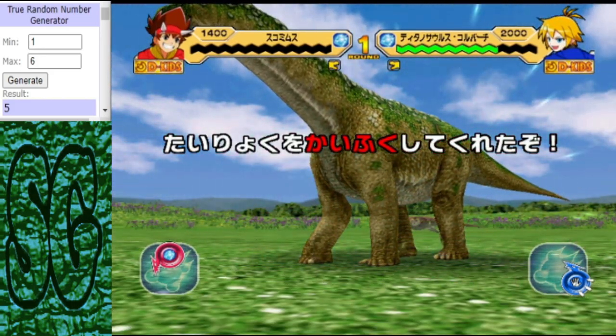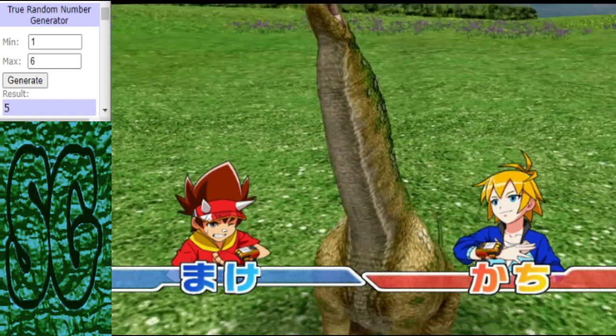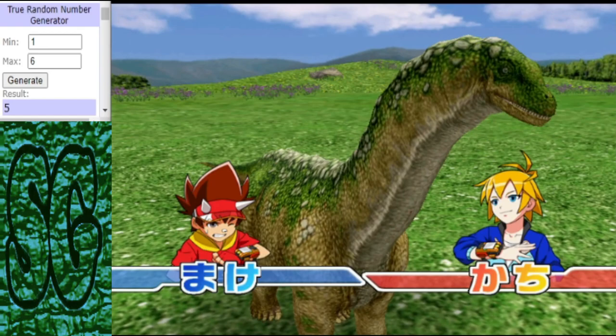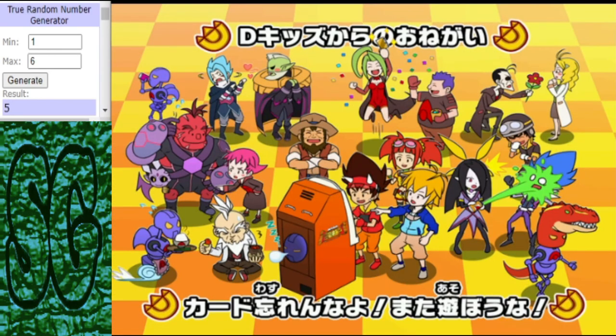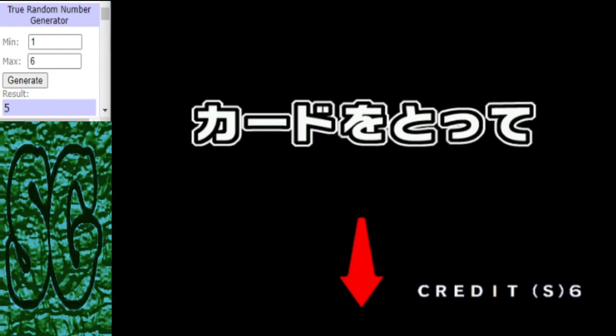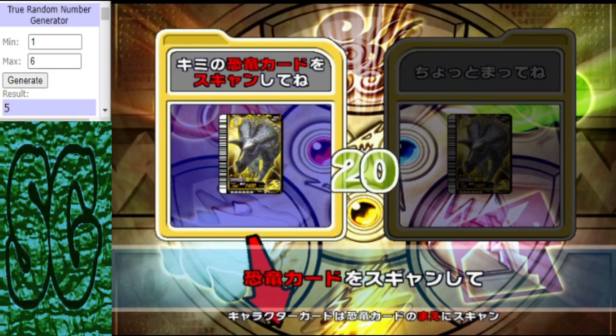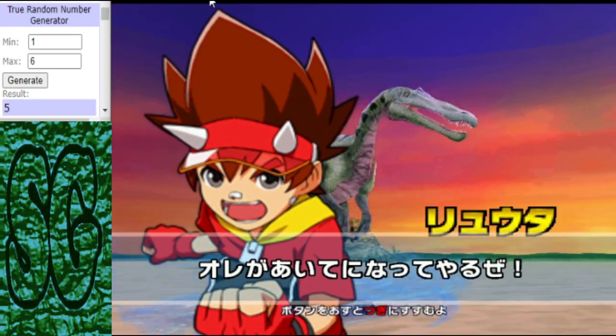But for those of you that are new, this is a best of three, so the Tsukomimus is not out yet. All the Tsukomimus needs to do is win the next two matches and he'll go through. But if the Isosaurus wins this next one, he will be going through and the Tsukomimus will be heading home. Alright, let's do this.